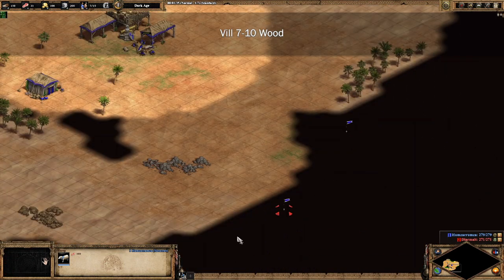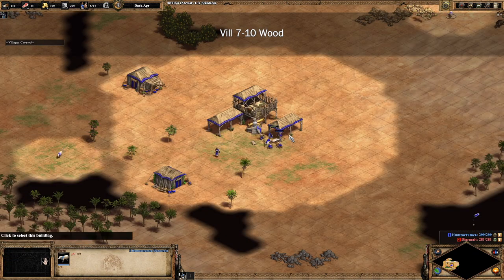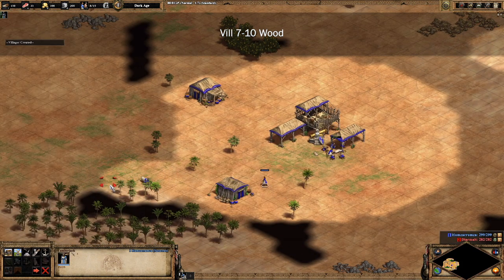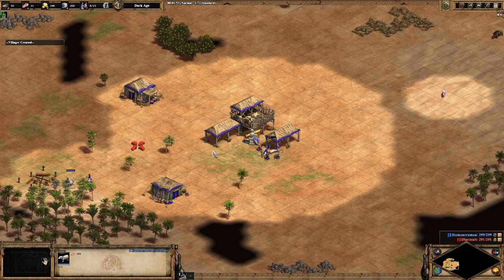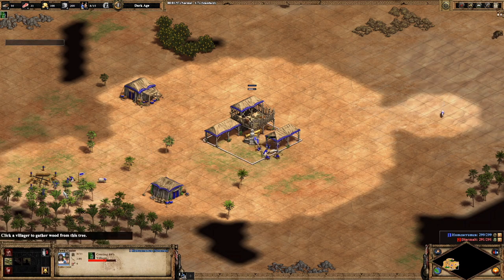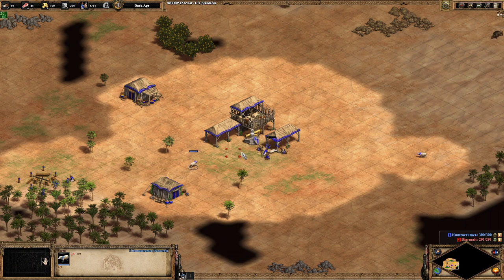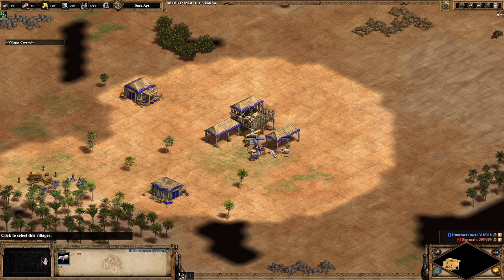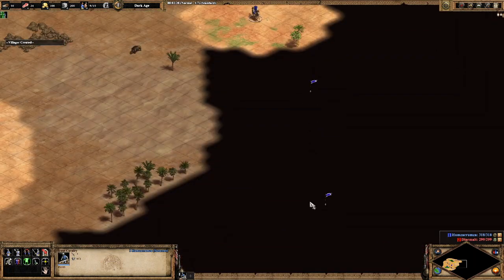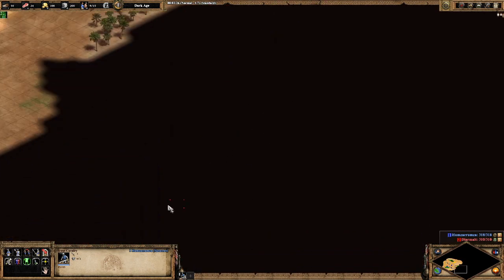The next thing we're going to do is send our next four villagers over to the wood line. It's really important that your wood line is set up as efficiently as possible — all four villagers on separate trees in a pretty efficient setup to minimize the villager pathing bumping that happens in Definitive Edition.